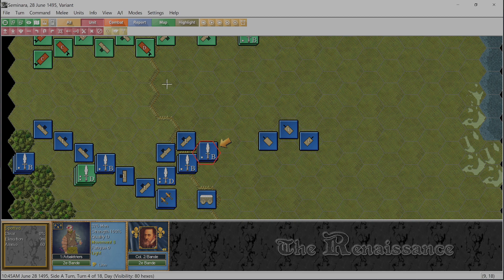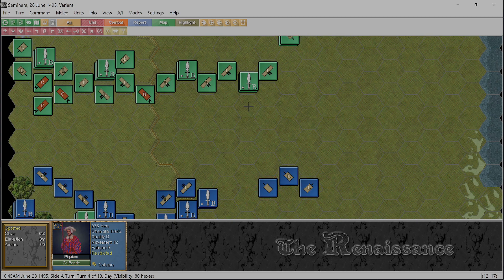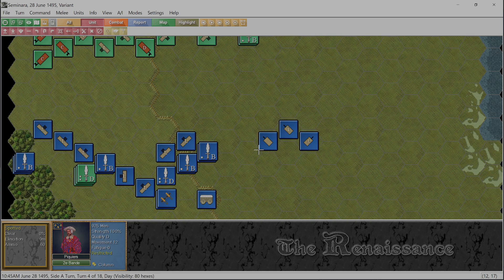Let's go here and turn. We could move pikemen up, but they'd be totally unsupported and flanked - so that's not a great idea.